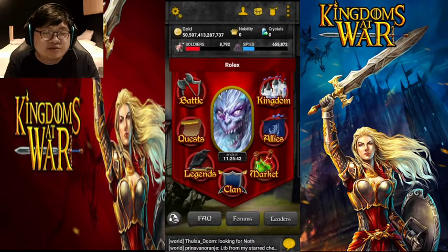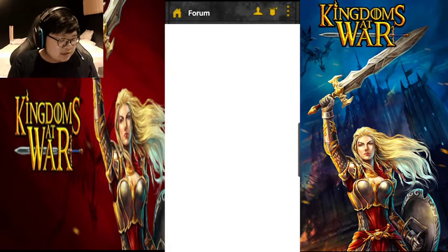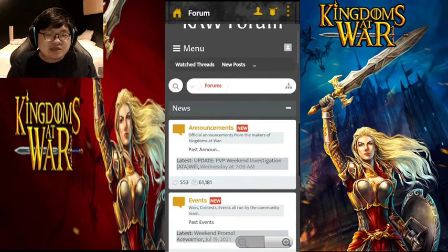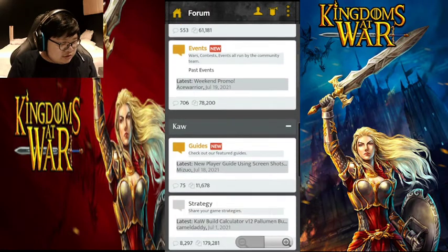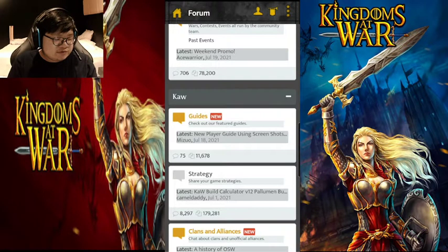If you want to learn more about this game, there are helping and guiding tools called the forums. There's lots of content in the forums to read that will help you understand the game better — making you more advanced. I would recommend going to the strategy or guide section, mostly the guides, where you can learn about buildings, lands, crest plates, cost lands, events, and wars. Everything is in the forums and it will be helpful going forward.